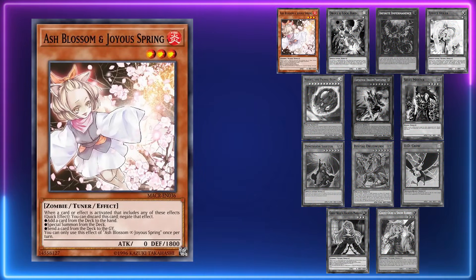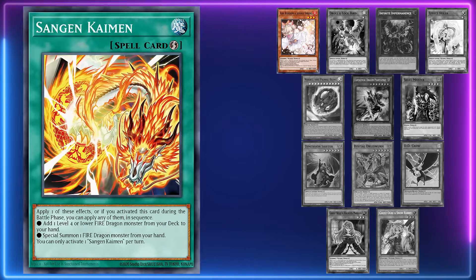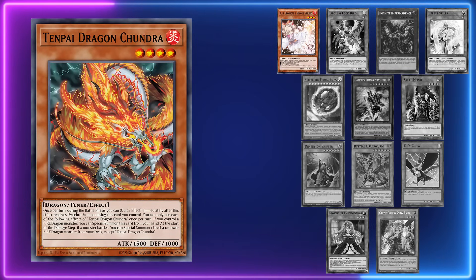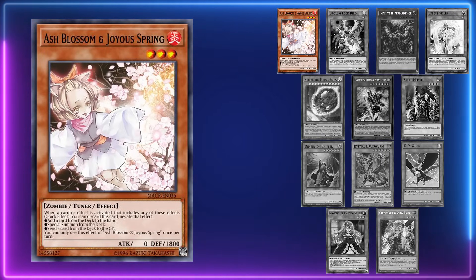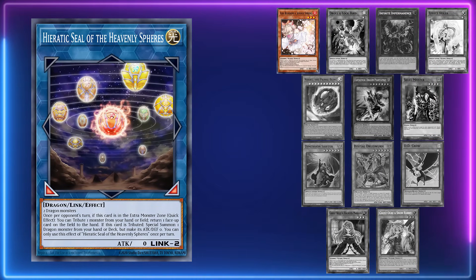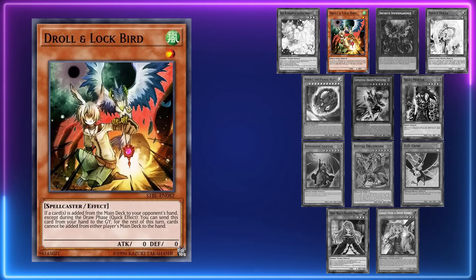With Ash Blossom there are really only three places to use it: on Pydra assuming Summoning isn't on the field, on Summoning to search, or on Kaiman in the battle phase so they can't search and special summon — usually the best case. Remember you can't use Ash on Chandra's effect in the damage step because Ash Blossom negates effects and not activations. When going second, using Ash on Spheres' effect to summon from the deck also feels pretty good. Ash is just too good of a card to not play in this format.